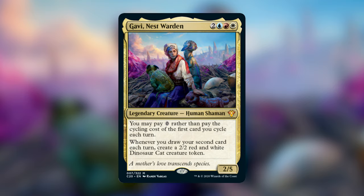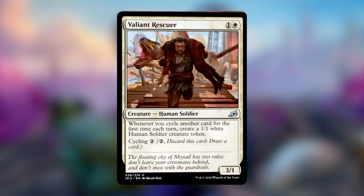If you're unfamiliar with the mechanic cycling, I'll give you an example. In the deck there's a card called Valiant Rescuer — it's a Human Soldier that costs 1 and a white. If it's in your hand, you can activate its cycling ability, which costs 2 generic, and it says: discard this card, draw a card. That is essentially what cycling is — it's an ability on a card that can only be activated from your hand, and you discard it and draw a card when you pay its cycling cost. There are cycling cards that have other effects when you cycle them, but essentially that's what it is.